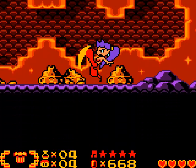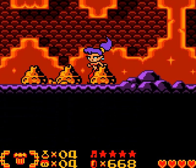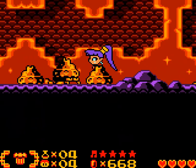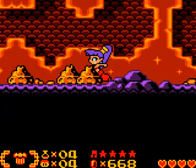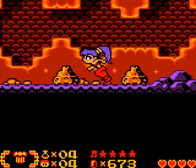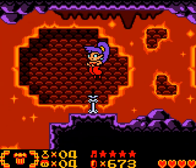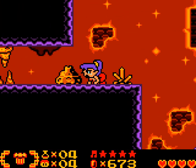You have such a short range with this attack. They do appear to be invulnerable while they're hiding in their shell. These can't be destroyed. They're forced to split in the path.